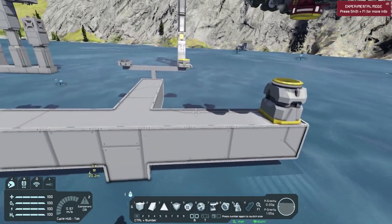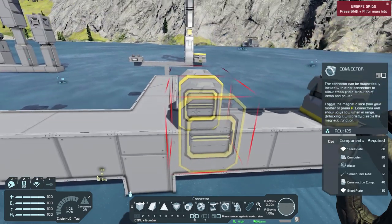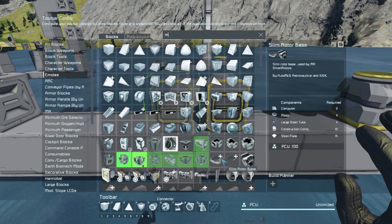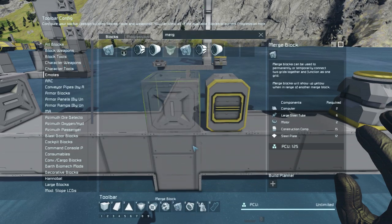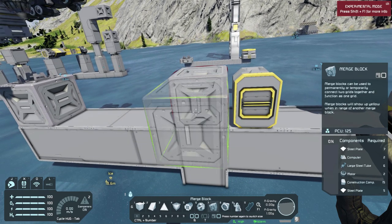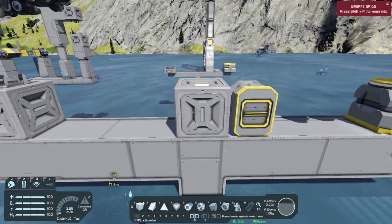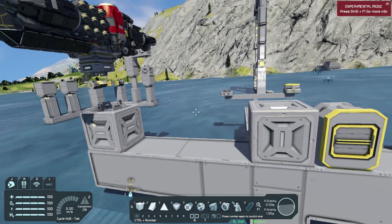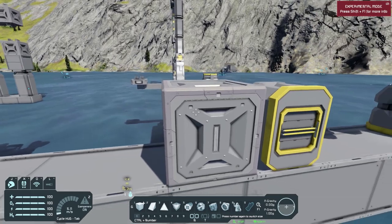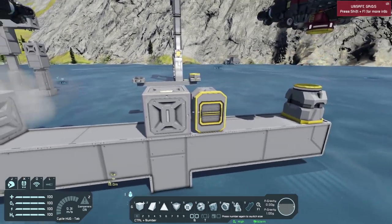The connector has an access point, which means you can pass resources through it. Now, if you look at the bottom of a merge block, you will notice that there is no access port, which means you cannot pass items through a merge block. Of course, there are mods on the Steam Workshop that combine the two, so that way you have a merge block that you can pass items through. But for the vanilla game, we're going to go through those.